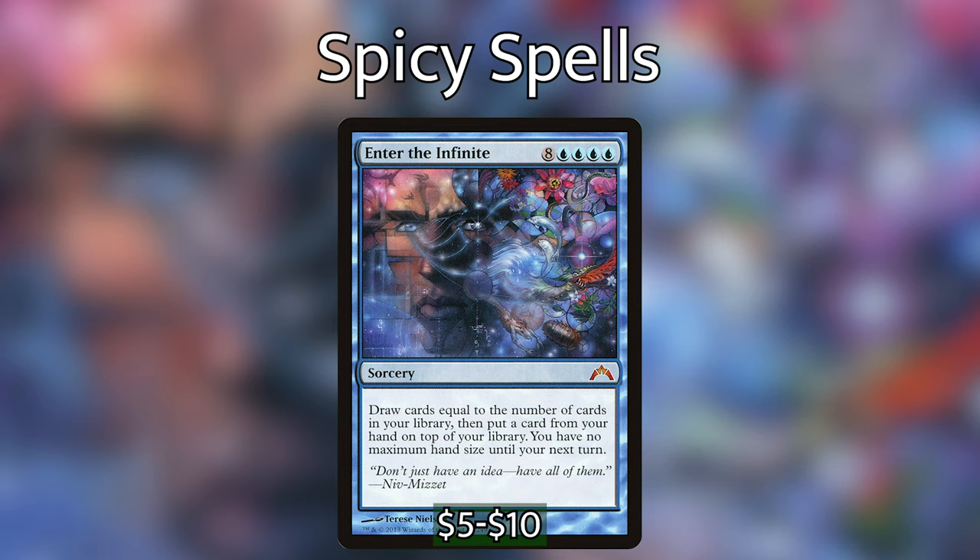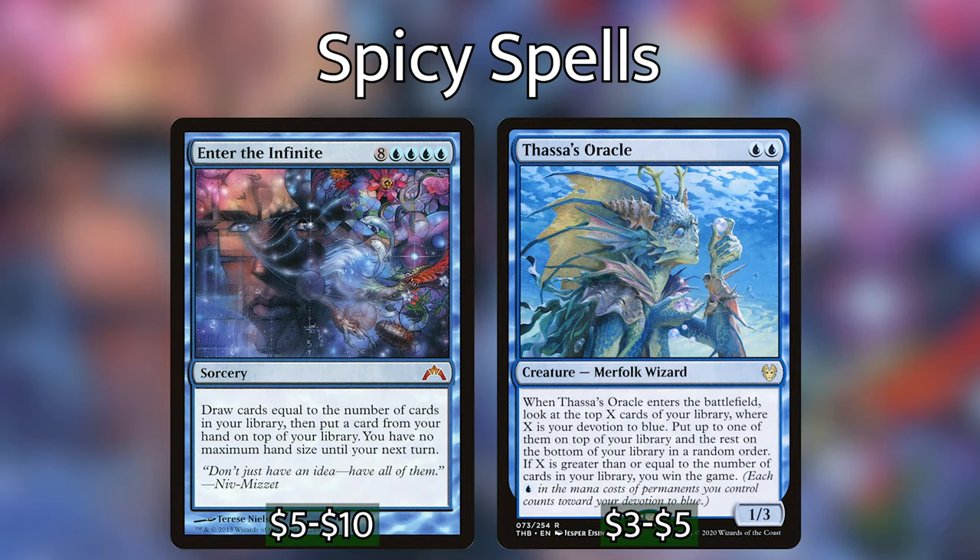Probably the spiciest card in the deck is Enter the Infinite, costing eight blue blue blue blue. We draw cards equal to the number of cards in our library, put a card from hand on top, and have no maximum hand size until our next turn. The fact that this is in the deck should also indicate we're running Thassa's Oracle — so we draw our entire library, cast Thassa's Oracle, and win the game. We are a wizard deck and won't be rolling anybody over with combat damage, so we have to find other ways to win.